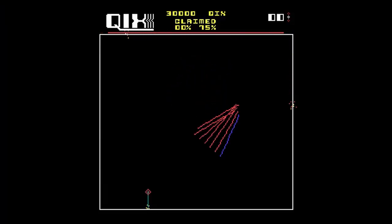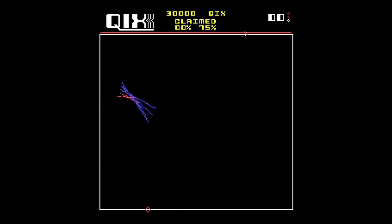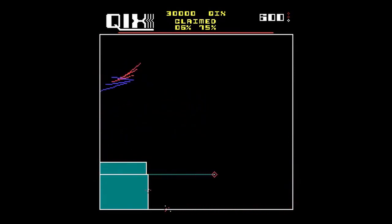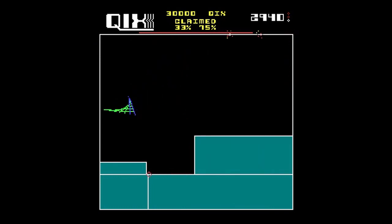Number 5, we got QIX — I really hope I'm pronouncing that right, it's Q-I-X. Basically, the point of this game is to cover up as much of the playing field as possible without getting hit. You've got little things moving around on the screen and the outlines that you draw trying to get you, and you have this line spectrum thing moving around that if it touches the line that you're trying to draw, then you lose a life.